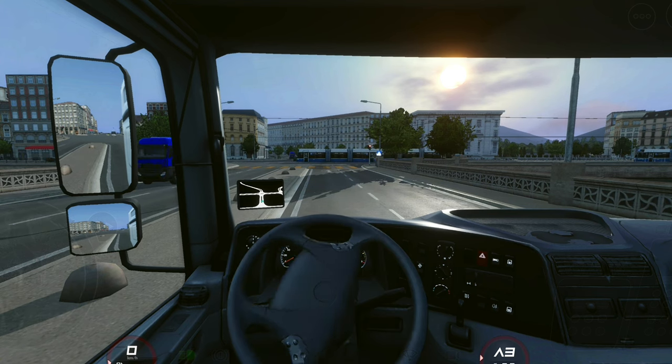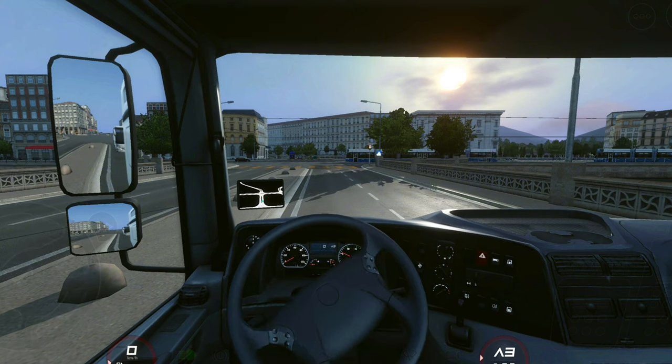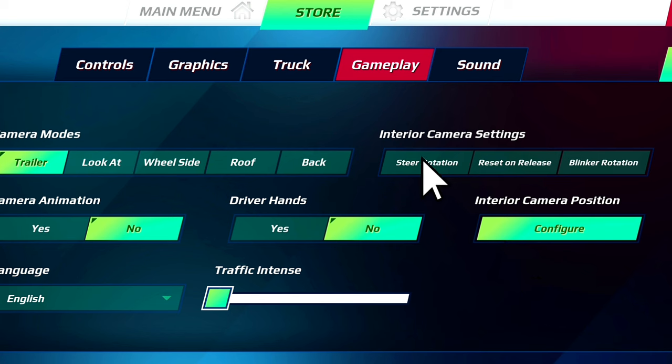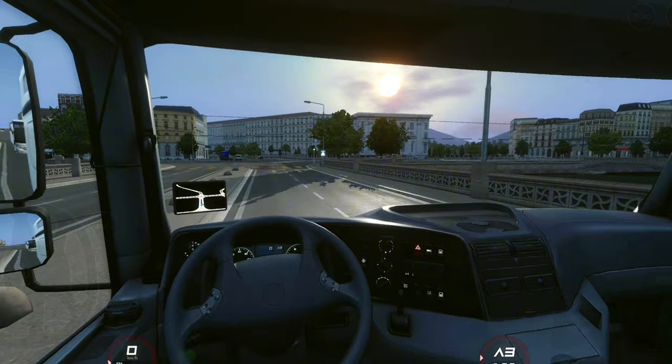The second step is the steer rotation, which plays a crucial role in making your gameplay more realistic. All you need to do is to go to your settings, gameplay option, and then click the steer rotation. And then your view gradually follows the rotation of the steering wheel.